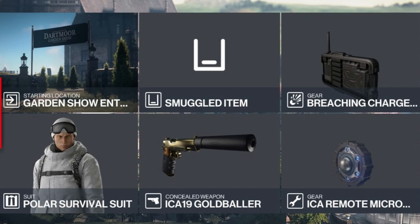For today's challenge we will be starting at the default location, bringing with us a breaching charge, a micro remote taser, and our silenced pistol.